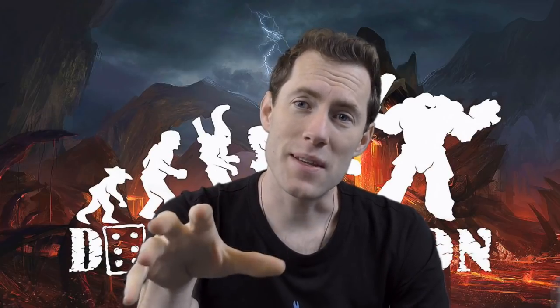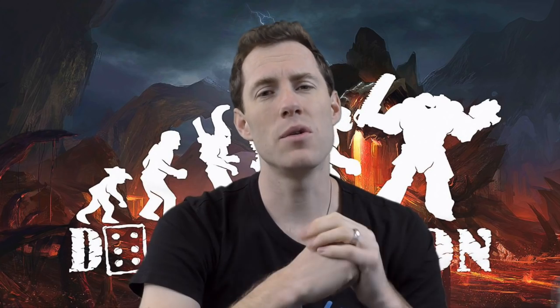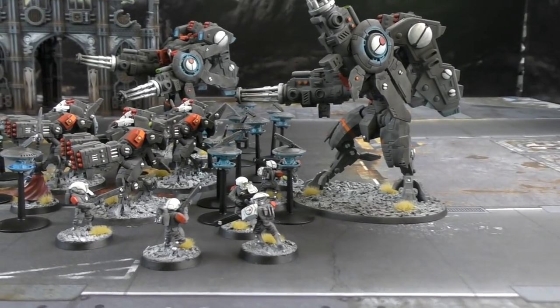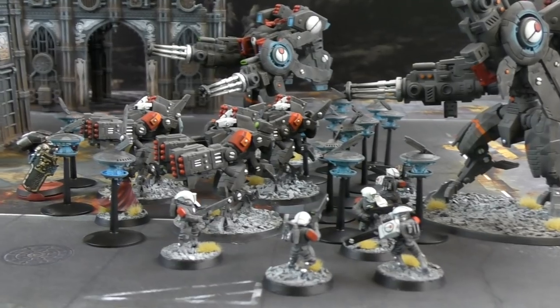The next thing in the shooting phase is area of effect abilities, such as necrons with their doom scythe, orbital bombardments, or exploding vehicles. Tau hate this, because by the nature of their army they've got to stay clumped up. So if you can put mortal wounds on everything within six inches, it is Tau's worst nightmare.